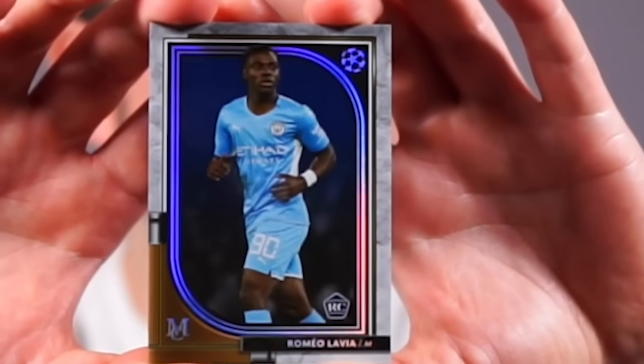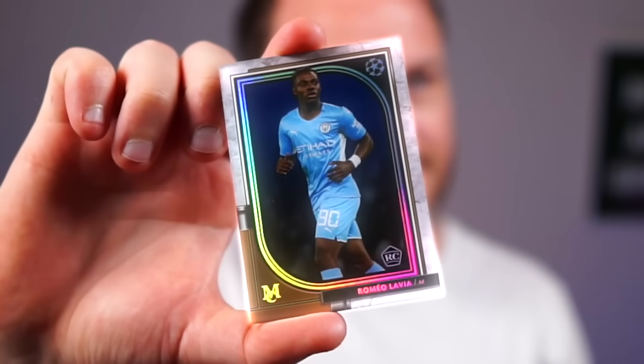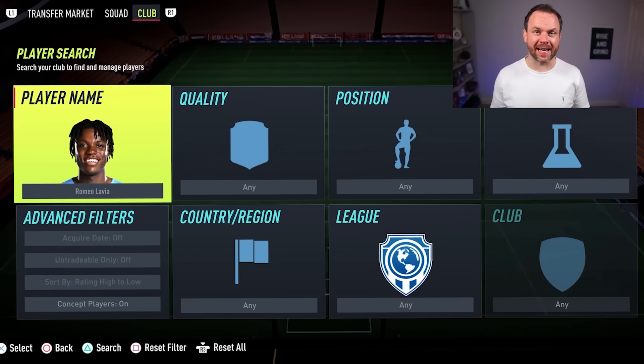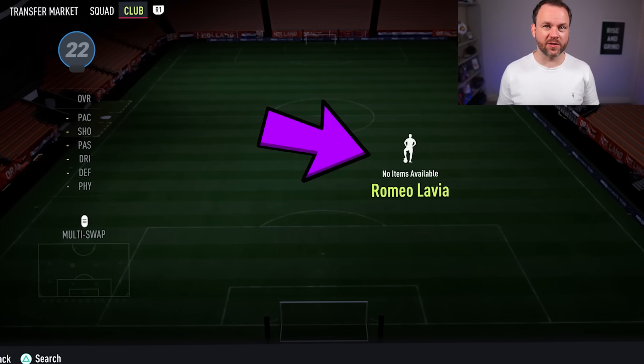The next card — Romeo Lavia. 17 years old. I reckon he's not gonna be in FIFA. Beautiful card, look at the sheen on that. I'm praying he's not in FIFA because he's gonna be terrible. He's in the search but there's not even a concept, so he's technically not in FIFA. He's a Man City player, so we're just gonna grab a Man City midfielder — and I can't think of any better than the brand new Fernandinho card. Yes! Two cards down, three to go.